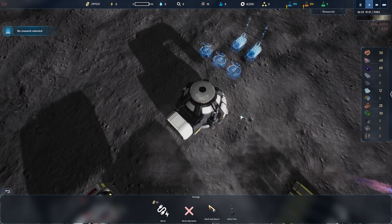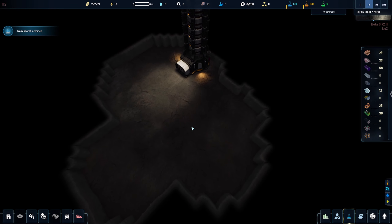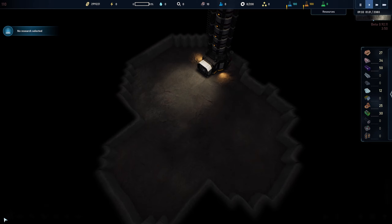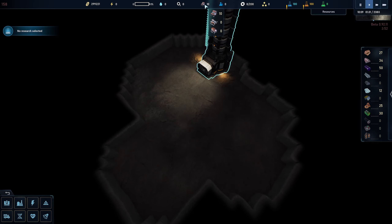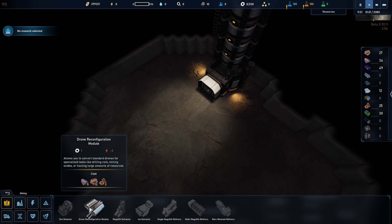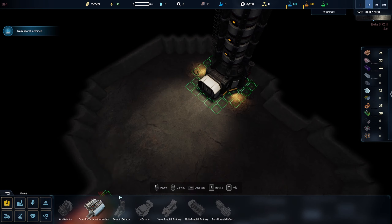Once I have this little setup on the surface I'm going to hit Tab and go down into the crust. This is the lower level and this is where you're going to do all of your mining. The mining is pretty straightforward — we have to convert a couple of our bots into actual mining vehicles. In order to do that we're going to have to set up a drone reconfiguration module. We have the resources for it but this building does take 12 of your smart bricks, and our bricks are already decreasing somewhat quickly.